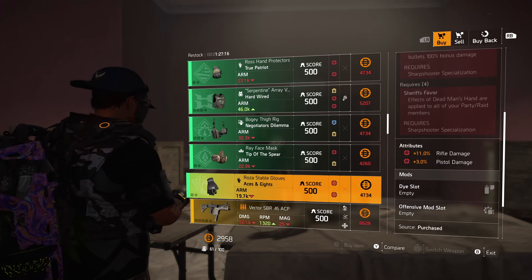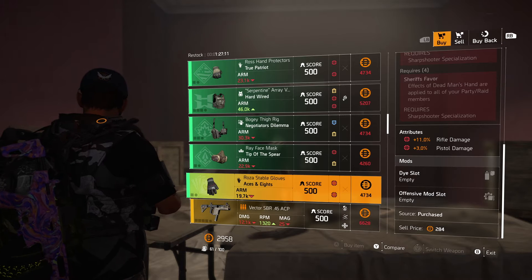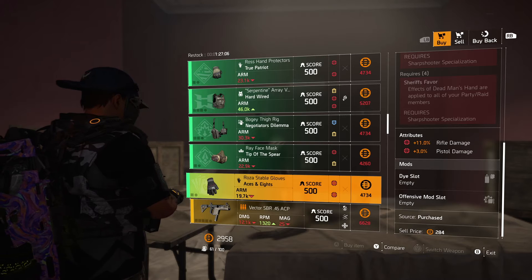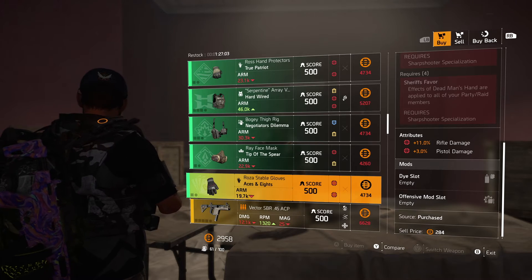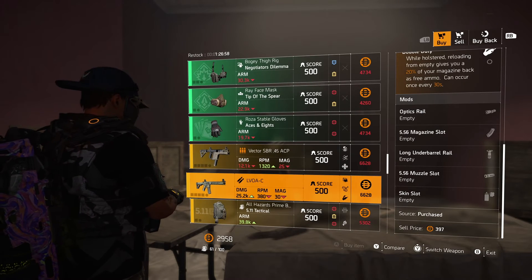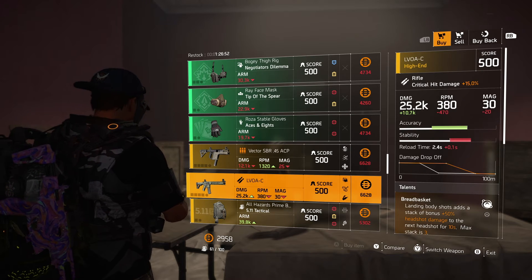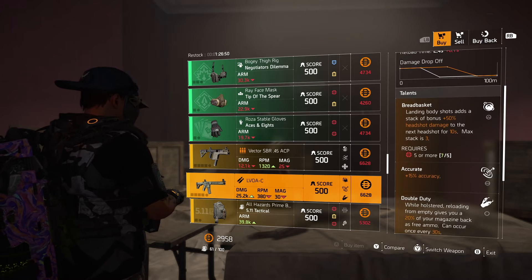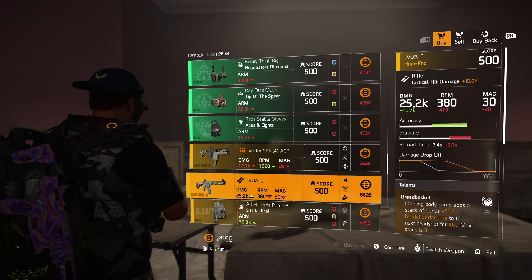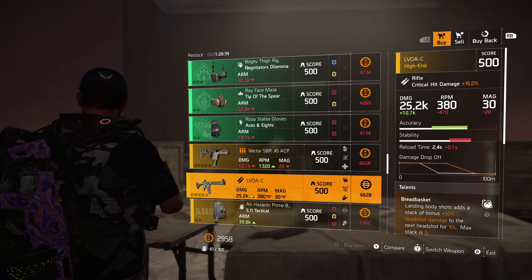The marksman gloves — Aces and Eights — 11% rifle damage and 3% pistol damage. Now this is for a marksman, so the rifle damage isn't really going to do you very good and neither is pistol damage. So I would skip over that. This vector is trash — don't even look at it. The rifle, 25.2k damage, it's kind of mediocre. Breadbasket's always nice, Accurate's always nice, Double Duty. This is actually not a bad grab. I like the talents on here. So if you're looking for a rifle, there you go.